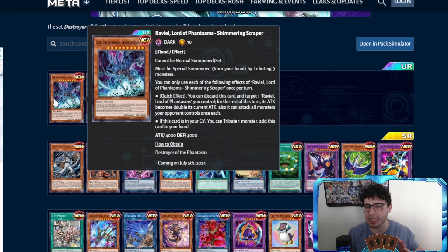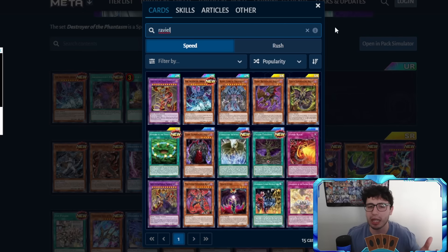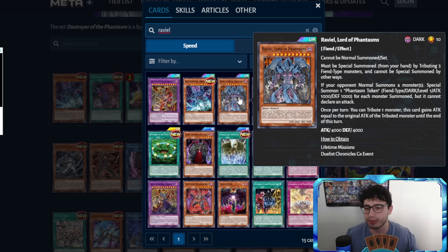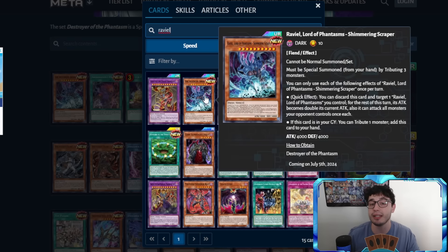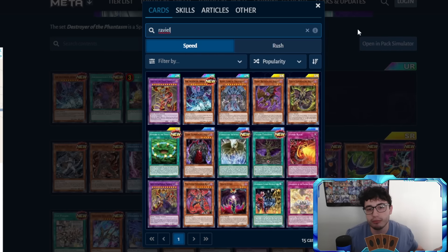Keep in mind you can activate this during the damage step because it changes a monster's attack value. So if your opponent attacks your normal Ravia and you have this in hand — damage step, boom, this card becomes 8000. If this card is in your graveyard, you can tribute one monster to add it back to your hand, so you can recycle it. This synergizes with classic Ravia, which summons tokens when your opponent special summons a monster. Also, the new one got rid of the fiend-type requirement — the original required three fiend-type monsters, but the new one just needs any three monsters regardless of type.